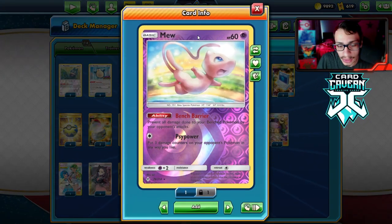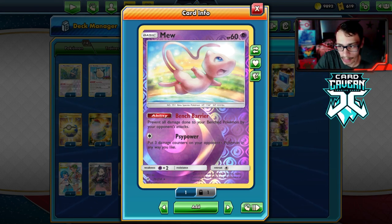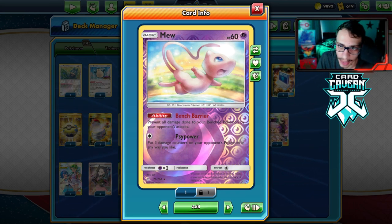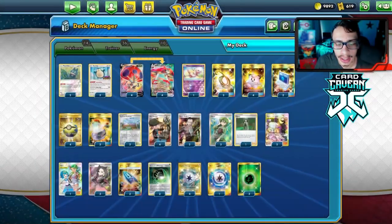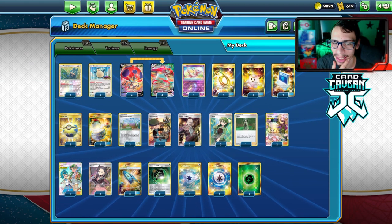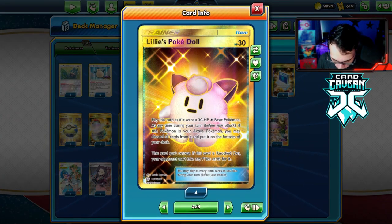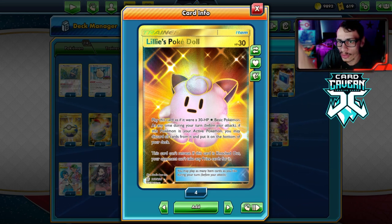The idea is you set up Eerie Beam numbers, spam Cheryl, spam Eerie Beam every turn, constantly loop Munchlax and Cheryl, then in the late game come in and finish stuff off with G-Max Wave. I'm playing Mew — it's great because you can attack with it while you spam Orbeetle, and it's also there for Rapid Strike Urshifu. I'm playing four Lure Balls — this is a bit of a 'sacky' build.